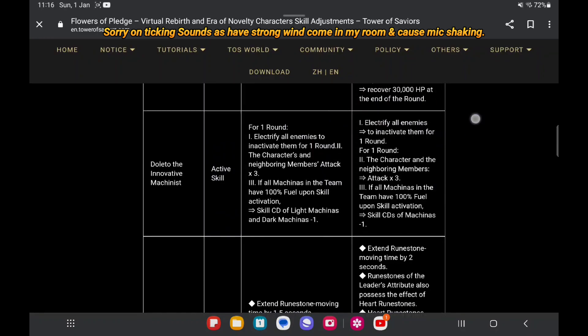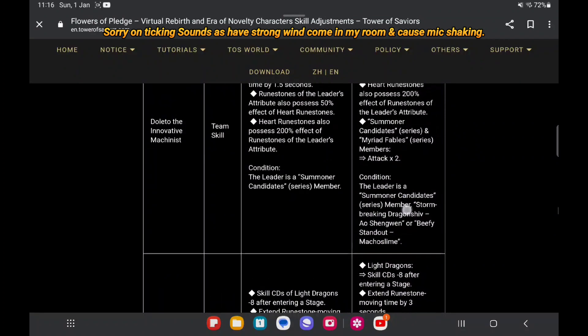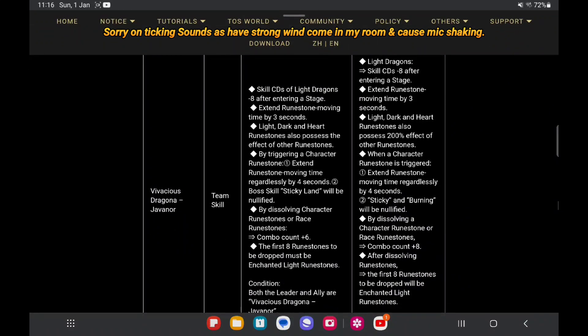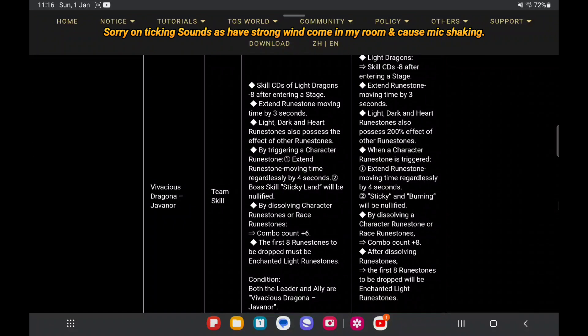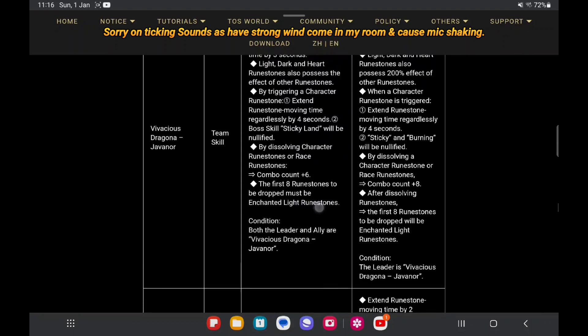Okay, it can be used. Now let's look at Java. For her team skills, it's quite a long list. The first one is the same, almost. The change is at the third point: from the proposal effect of the other room turned to added 200, so you know by where a character will trigger. It's almost the same — sticky and burning unified.